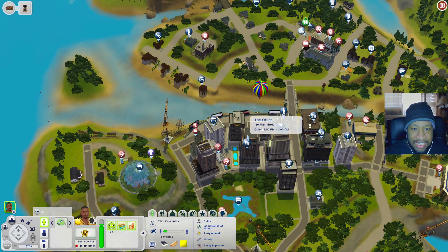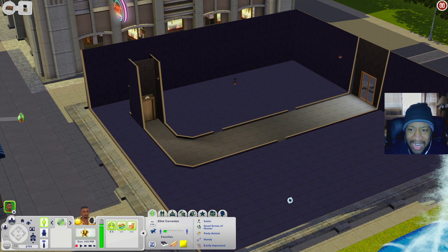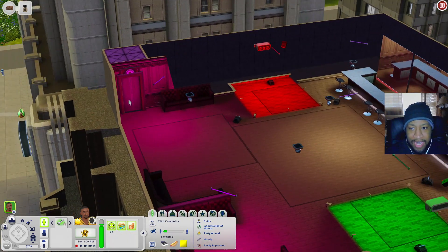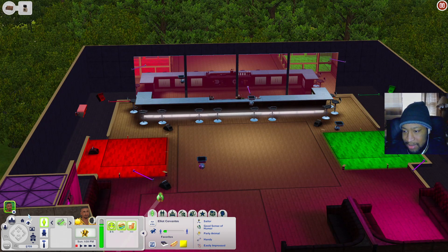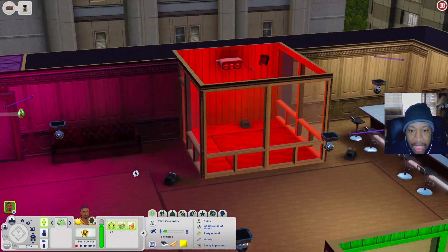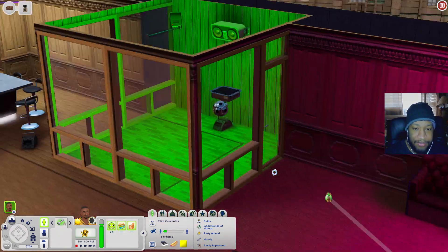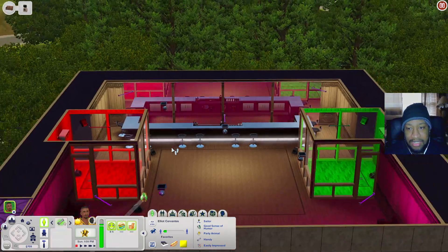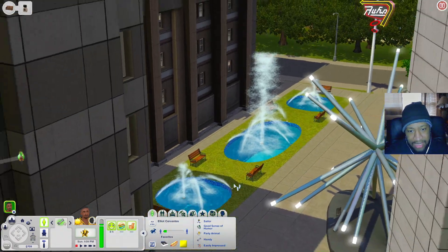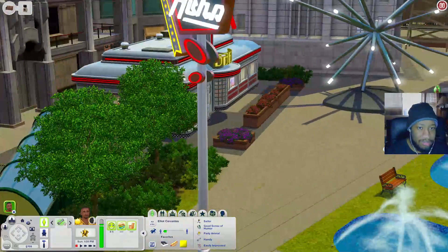Now let's check out The Office dance club. When you come into the building there's a really long hallway. Off the elevator you have two dance floors, sitting areas, and then little private dance rooms with effect machines, wall speakers, and colored lights - one green, one another color. There's the bar from Late Night, plenty of seating, and outside there's a sitting area with fountains and even a little diner.